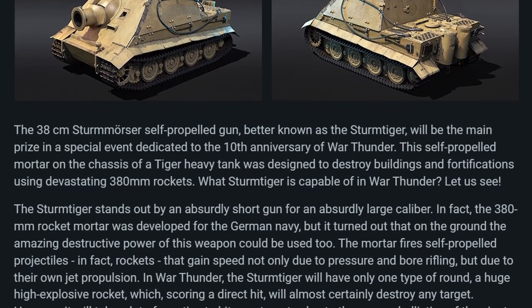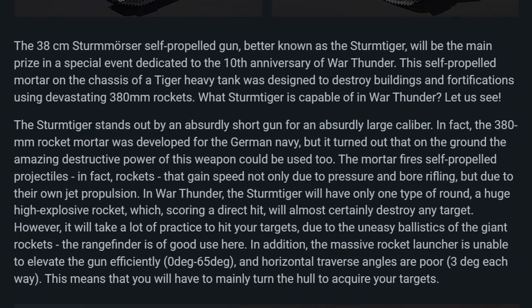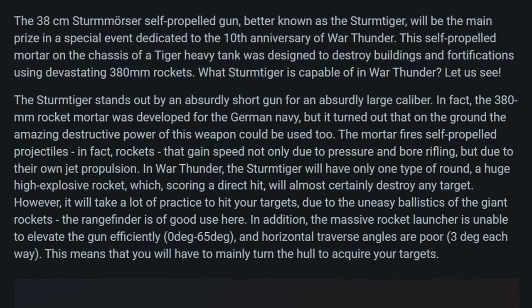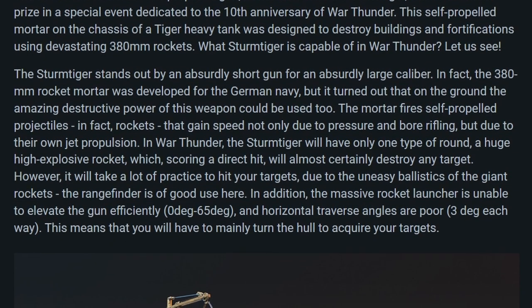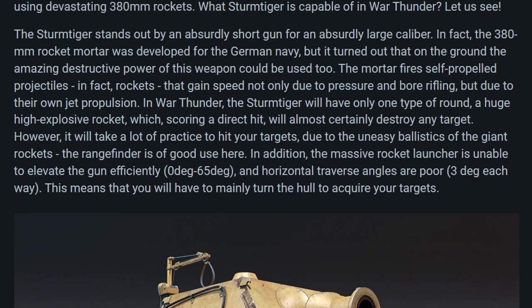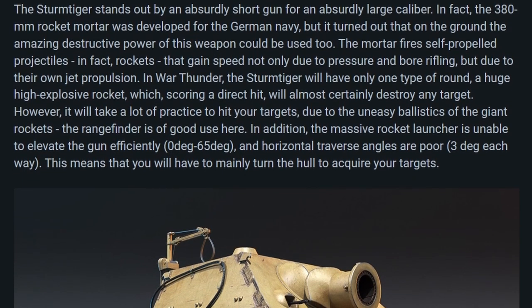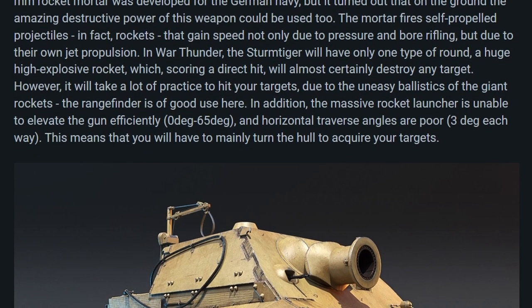This self-propelled mortar on the chassis of a Tiger tank was designed to destroy buildings and fortifications using devastating 380 mm rockets. The Sturmtiger stands out by an absurdly short gun for an absurdly large caliber. In fact, the 380 mm rocket mortar was developed for the German Navy, but it turned out that on the ground the amazing destructive power of this weapon could be used too. The mortar fires self-propelled projectiles — rockets that gain speed not only due to pressure and bore rifling, but due to their own jet propulsion. In War Thunder, the Sturmtiger will have only one type of round: a huge high explosive rocket, which scoring a direct hit will almost certainly destroy any target.